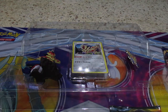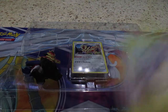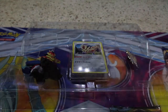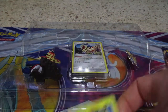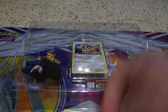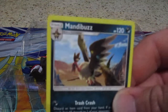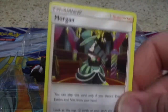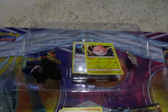Trying to get at least one GX card, rainbow, or a gold. Let's see if we get it. We have Dratini, Saruah, Psyduck, Emolga, Staryu, Reverse Holo Voltorb, Mandibuzz, Energy Card, Tremelion, Trainer Card Morgan, Flaffy, and there's your code card.